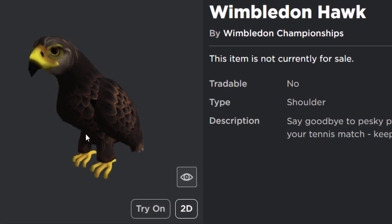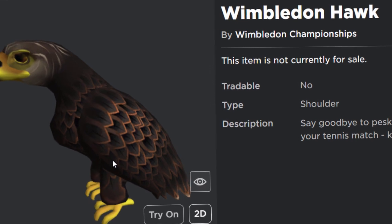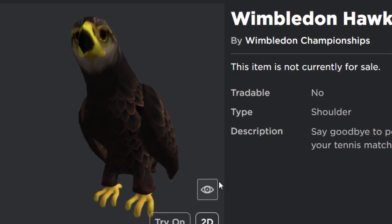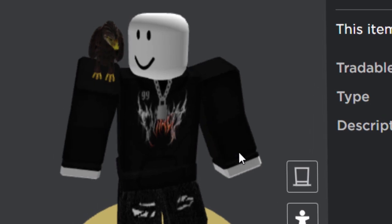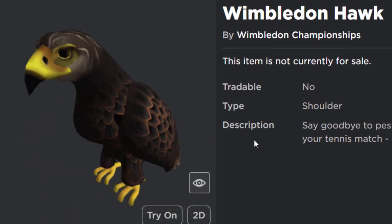The second prize we're going to get today I personally think is a bit better. It's the Wimbledon Hawk. They do actually use hawks at the tennis match to get rid of the pigeons — they basically scare them off, and on the odd chance they do actually eat them. So that's pretty cool. This one is like a little shoulder accessory. If you want a hawk shoulder pet, not really that bad. I kind of wish it was the other side so it'd match with my shark, but apart from that it's fairly nice.